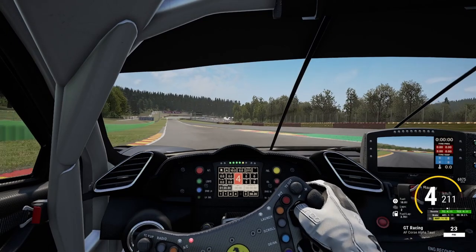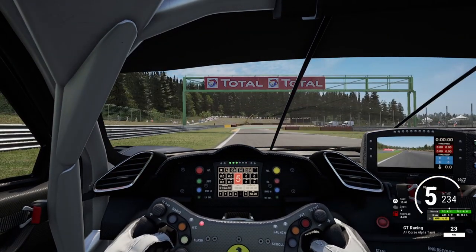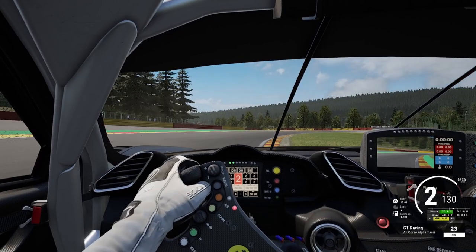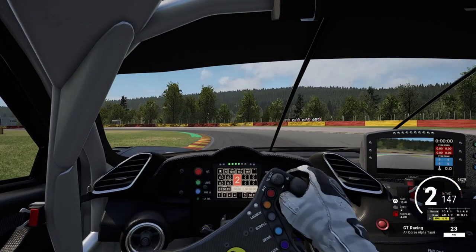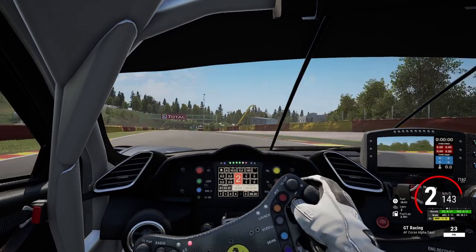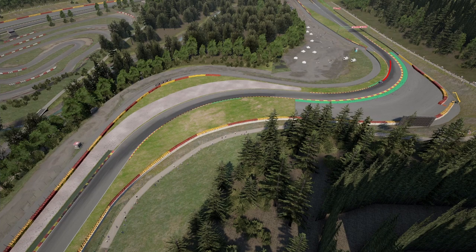After nailing the downhill section, there is just one more technical section left. For the first corner in this section, you should brake around the time you are passing underneath the advertisement gate bridge or whatever that structure is. You are then looking to take the first apex a bit deeper into the corner in order to open up the second apex in this complex, and coast your way towards it. The moment you hook up with the second curb is your cue to accelerate again and really slingshot your way out of the corner, ideally without any snap-oversteer. Let's take a look at the telemetry lines to make that more clear.